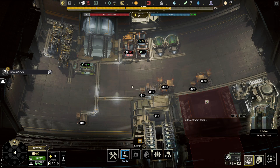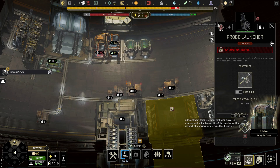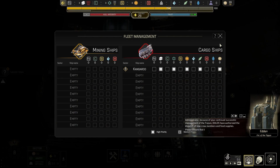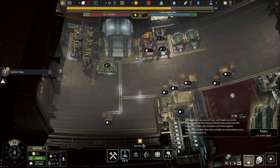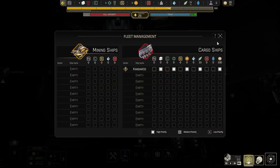Because of your continued successful management of the Tycoon, Dolos has authorized the dispatch of new crew members and food supplies. Please ensure that they have suitable accommodation once you reach Proxima Centauri. Perfect. Administrator, a new request awaits your attention.